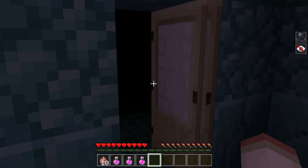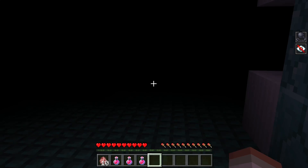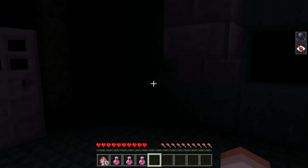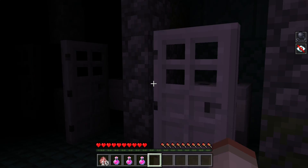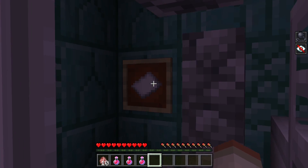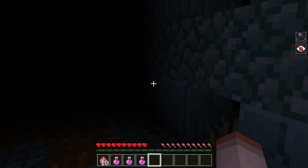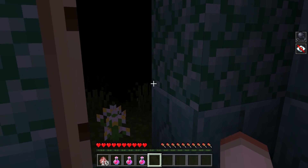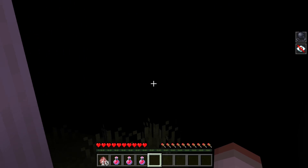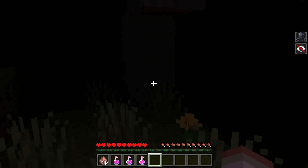It looks like we have an interesting building here, let's see what wonders await inside. Let me just close that door. Okay, this seems to be a bathroom — just a random public restroom, but it comes with a second page, that's great. There's not much else here, just a couple of sinks, so let's head on out.